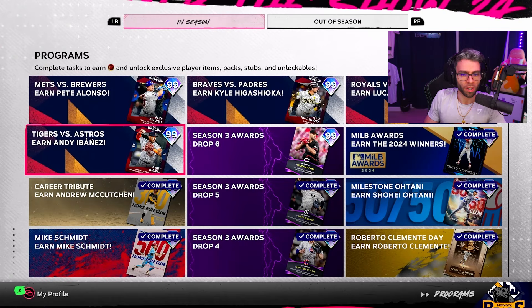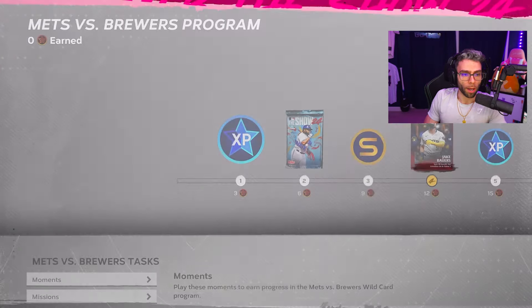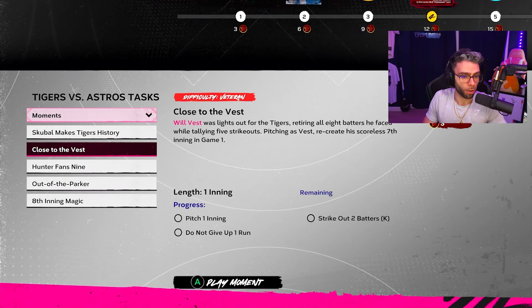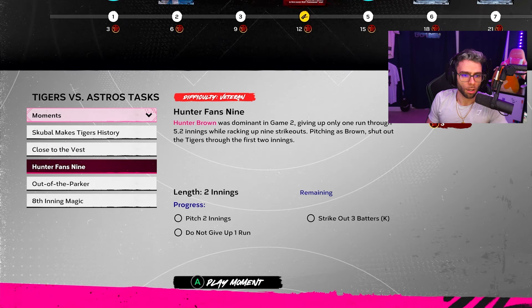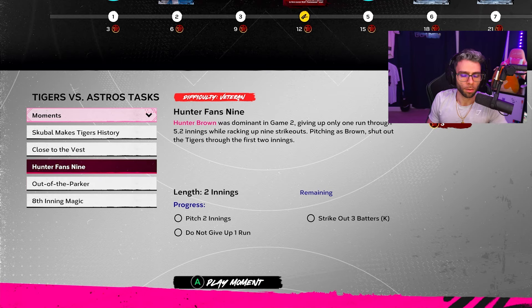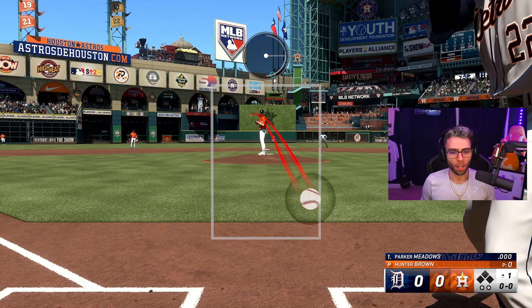We're gonna start with some moments. I think I'll go right in and do all the moments from these programs — I'll show you guys the moments of the players in here. Hunter Brown is in there: pitch two innings with Brown, don't give a run, strike out three batters. I can make that work. Hunter Brown is solid, pretty good drop.